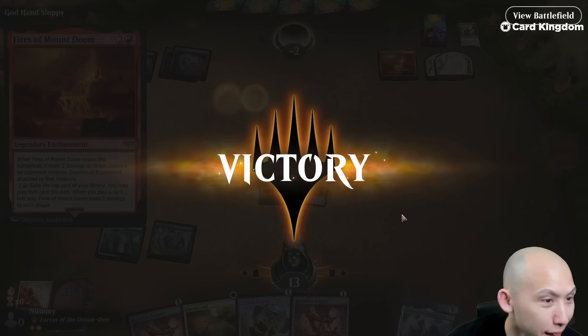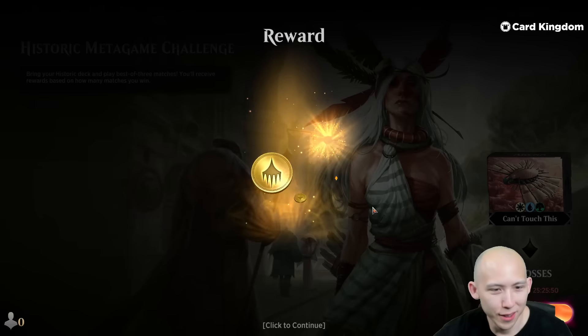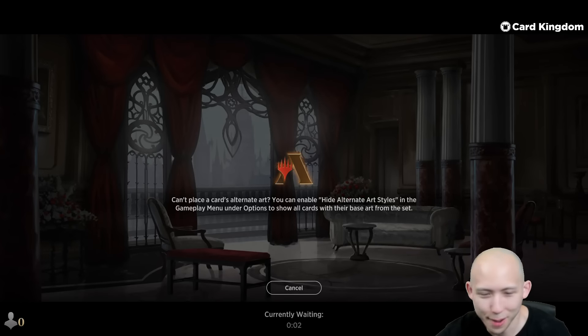What are these weird cards? Exile the top card of your library — you may play that card this turn. 1-0. Let's get the max wins. Let's hammer, hammer, hammer.